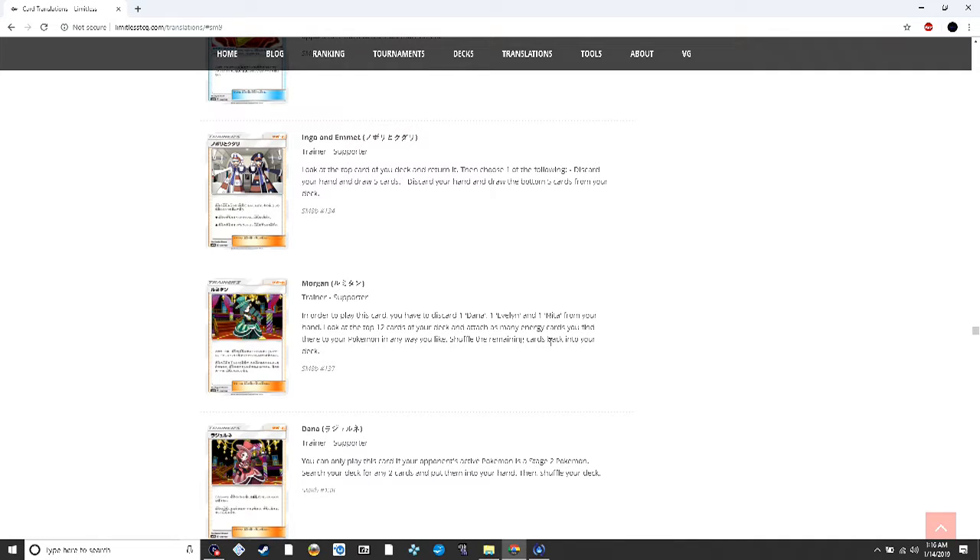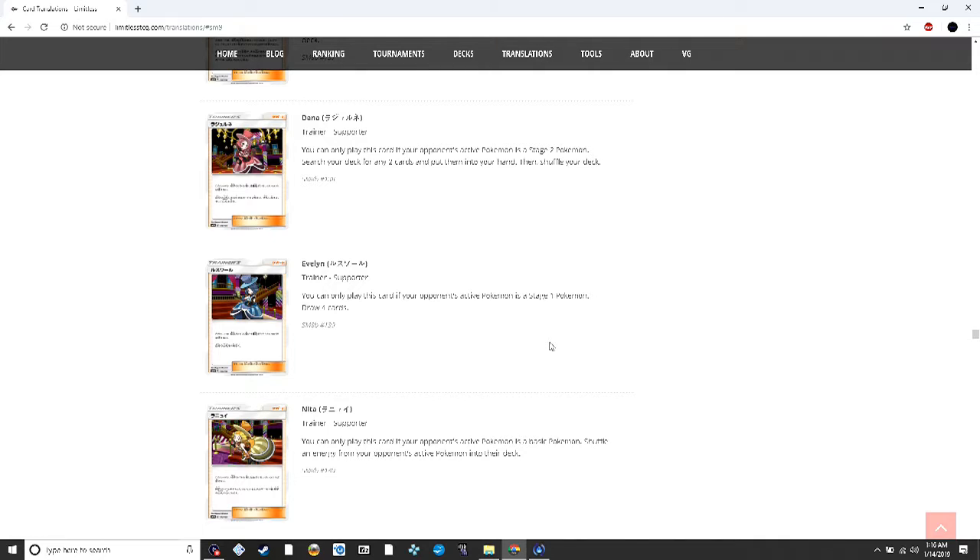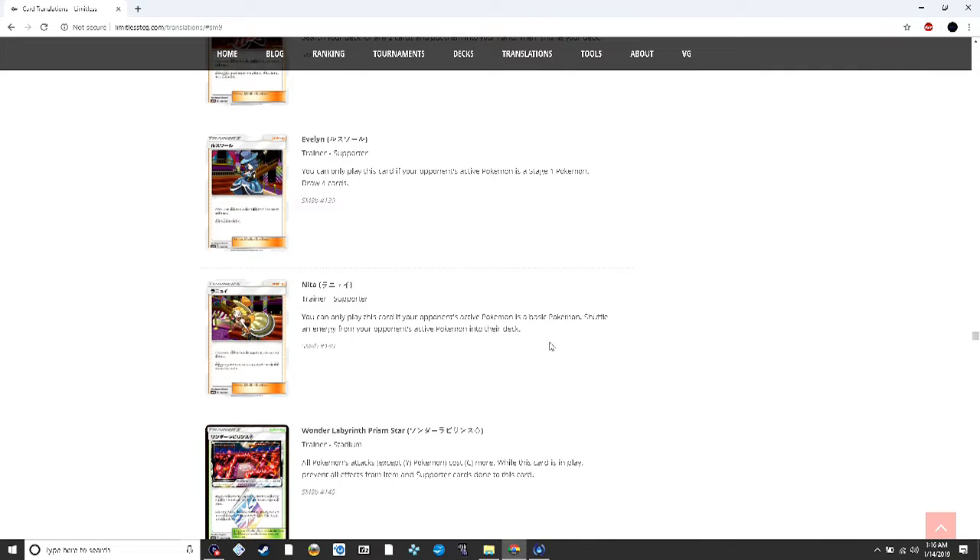Dana: if your active is a Stage 2, search your deck for two cards and put them into your hand — pretty good since a lot of decks play Stage 2s now, even decks that weren't known for Stage 2s are now playing Swampert. Evelyn: if your active is a Stage 1, draw four cards — too situational and not good enough. Nita: if your active is a basic, shuffle four energy from your active into their deck — not bad but average since in Expanded Team Flare Grunt is less situational and better.